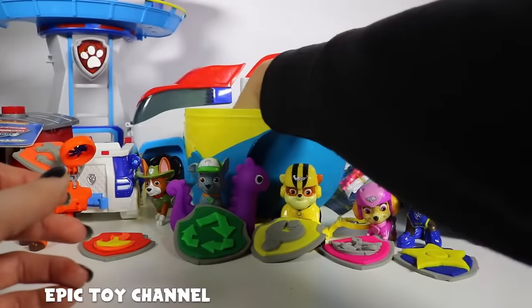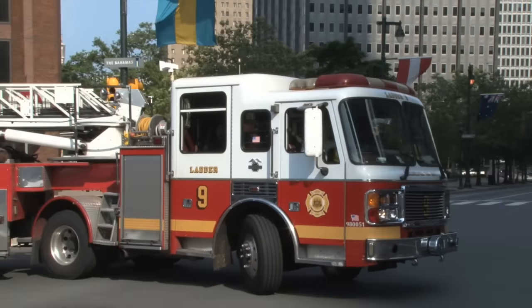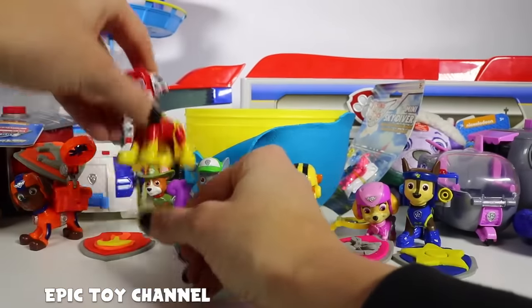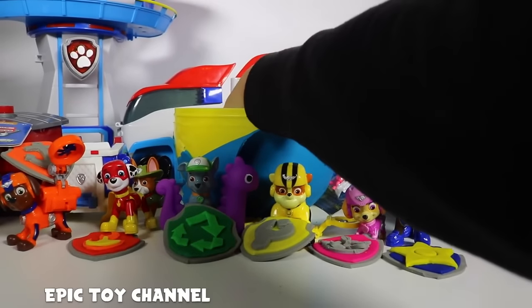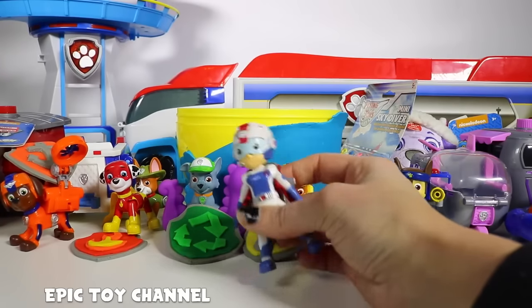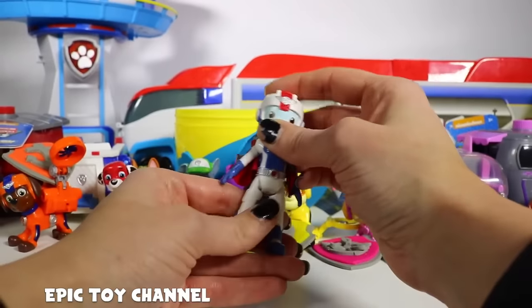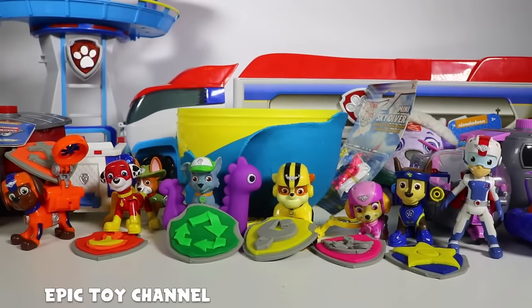But there's still one more pup missing! It's Super Marshall — the Fire Pup! Yes! We matched all the pups to their badges! Wait, but there's one more toy — we can't forget! Air Rescue Rider! This Paw Patrol toy is brand new, he's super awesome! He's got his Air Rescue Rider Pack on — because he's not a pup! So cool!